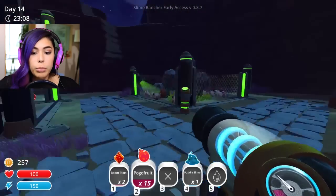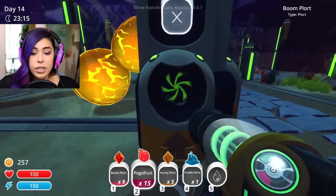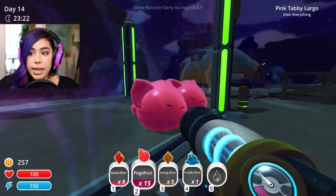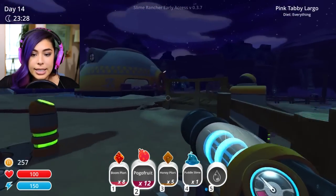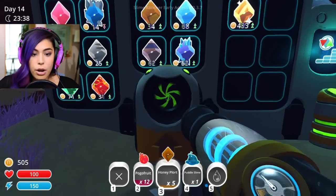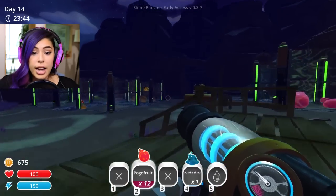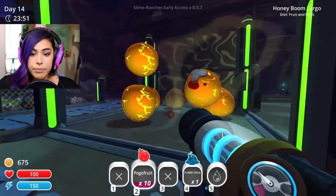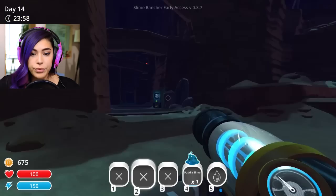Let's collect the boom plorts, and I also have some honey plorts in here and more boom plorts. We're just gonna go turn them all in to get more money. And I gotta feed my other babies here. Do you guys like everything? Eat a pogo fruit, my little kitties! Let's turn in these boom plorts — they're up 31, which is good. And then the honey plorts are up too. Okay, I think I have enough. I have an automatic feeder here, so let's just put those pogo fruits in.